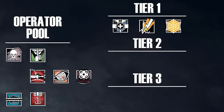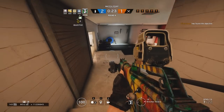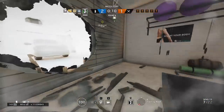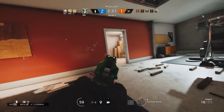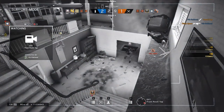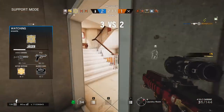Moving on to tier two — operators that can use either barbed wire or their alternative gadget, with either being viable depending on the situation. These operators include Kavieta, Echo, Frost, and Smoke. Starting with Kavieta: her alternative gadget is impact grenades. Personally, I believe Kavieta is much more viable with impact grenades, as she can use them to make rotation holes to flank the enemy or escape if being chased. However, there is a case for barbed wire — when roaming offsite, you can use it at entry choke points to know when an enemy is pushing through. Overall, I think impact grenades are too beneficial for Kavieta to choose barbed wire, but it depends on your play style.